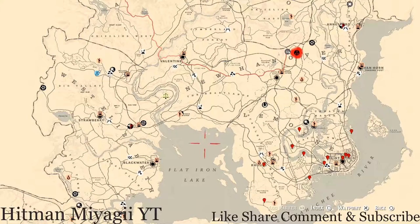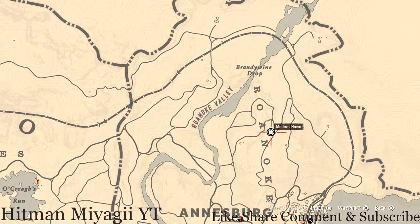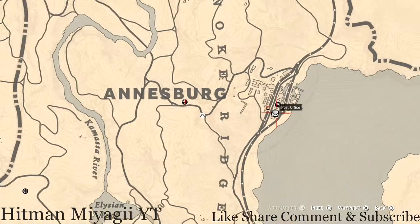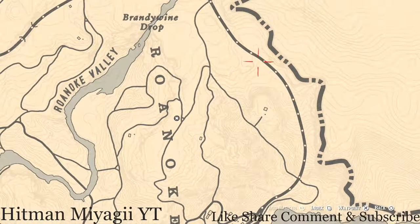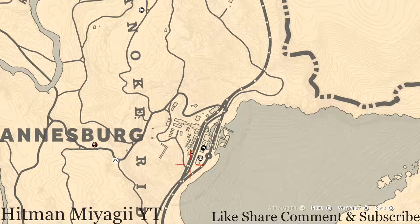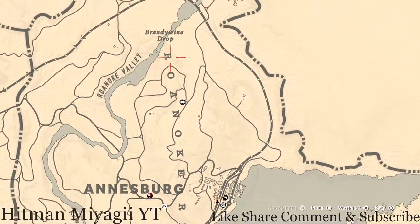Madame Nazar's location today — she's up in the Ansburg area, Roanoke Ridge area, right below Brandywine Drop at this location. She will be here until 1 AM Eastern Standard Time, New York time zone. To get to her, fast travel to Ansburg — it should put you around the post office. You can run up and cut through the mountain, or just make a waypoint and follow the path up.